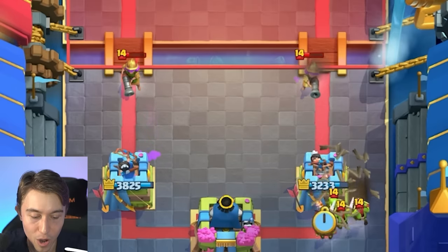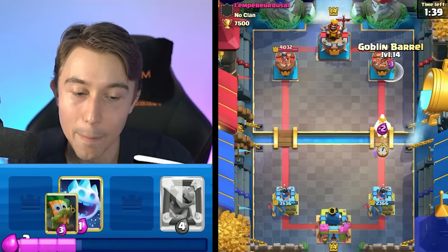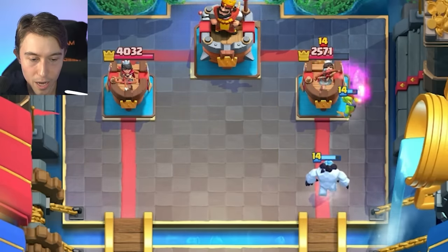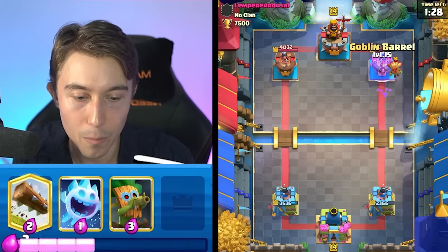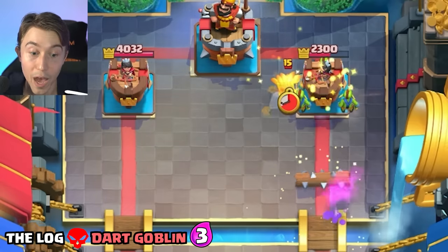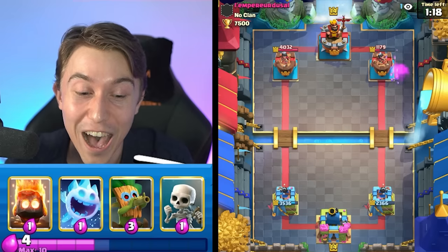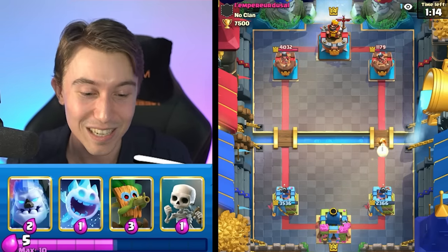I'm going to go in for a Fire Spirit here, hopefully hitting all the Goblins. Trying to conserve my Elixir so I can make some meaningful push happen — because if we don't, we get turned into a meme. He's going to go for an Electric Spirit and a Dark Goblin. Our strategy might be okay here. I go in for a Goblin Barrel directly on the tower and then log something in front with the Dark Goblin. A mirrored Dark Goblin! That was the monster value we were hoping for with our Log — absolutely an abundance of value.